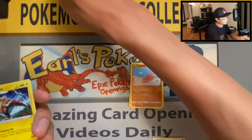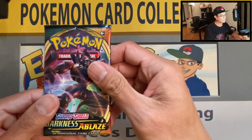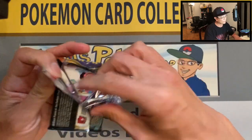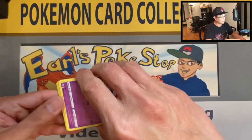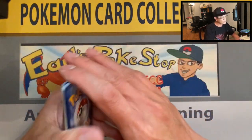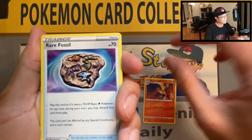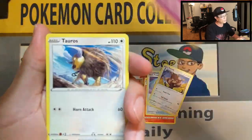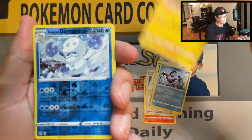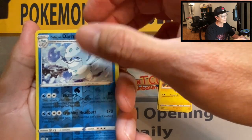I was hoping for another Charizard VMAX pull — although I pulled that VMAX from a blister pack. Hopefully we can pull another Charizard from this booster box. Whenever it's a booster box opening we're usually guaranteed a secret rare in one box, so hopefully we get to pull an awesome gold card or a VMAX card — the Charizard preferably.